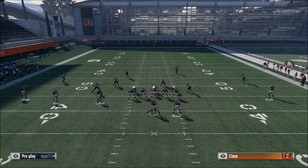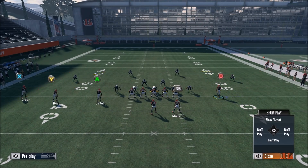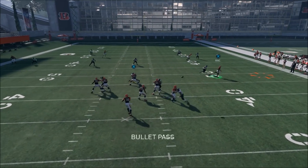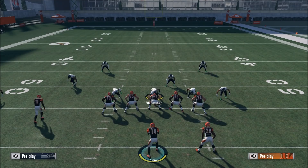Now if the post route is not there — let's say they do put the deep blue over the middle or they're manually usering it — that's when you just check it down to the drag. In a cover two, those out routes are going to be defended because the cloud flats are going to be the only thing able to take it away. When they're in cover two and you see the outside corners playing cloud flats sitting low, that's when you look for the post or the drag.